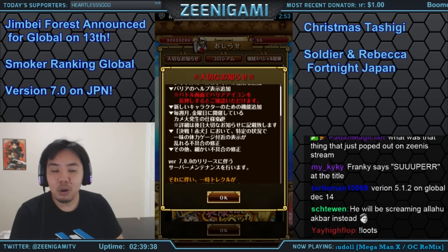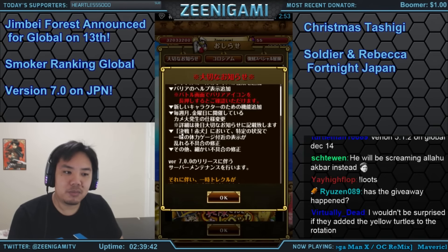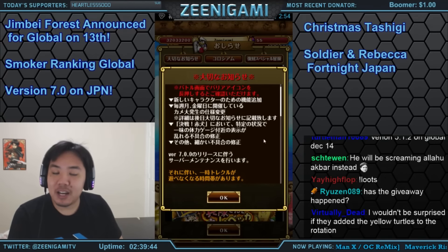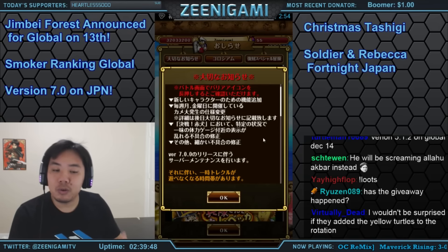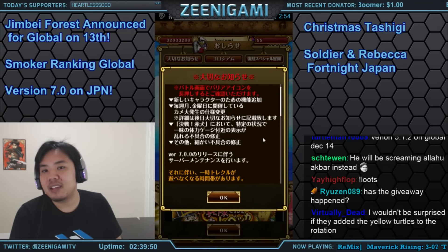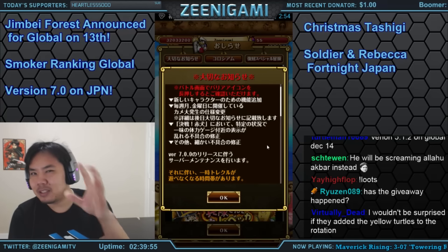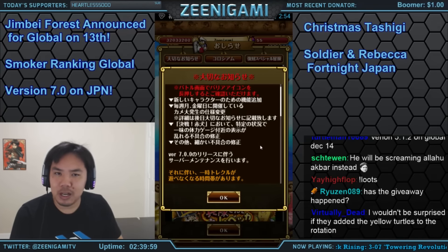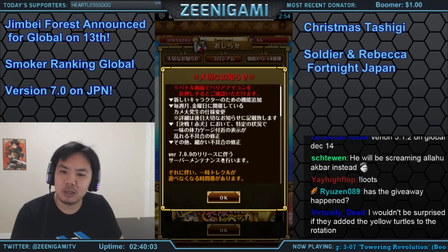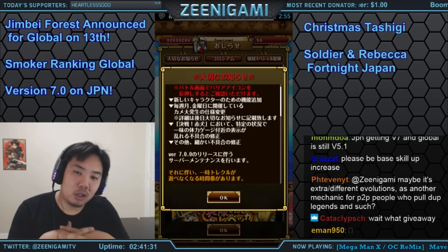There is also a bug fix on the Akainu raid. It doesn't affect gameplay — the bug was that Akainu would sometimes make your health bar appear as empty under certain conditions. That is now fixed, so Akainu will no longer show you at zero health when you're not. There are also miscellaneous bug fixes.